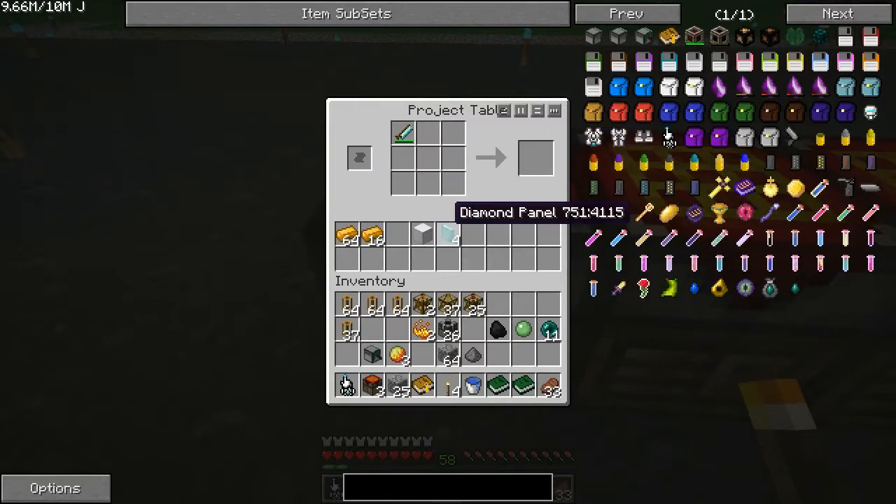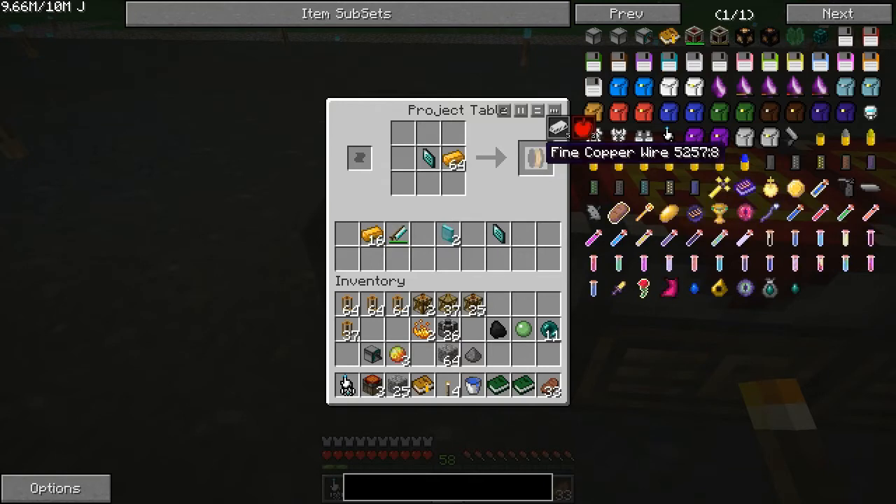I need to cut this apart because I need to make a draw plate. We also need to cut apart an iron block. I hope it was strips — otherwise I'm going to have to combine back together and figure it out. Apparently it was not strips. This is the cool thing about this stuff — you screw up, put it back together, doesn't matter, nobody cares. Diamond draw plate. I might as well make another one. I can convert these back to diamonds now if I choose, but I need fine copper wire.